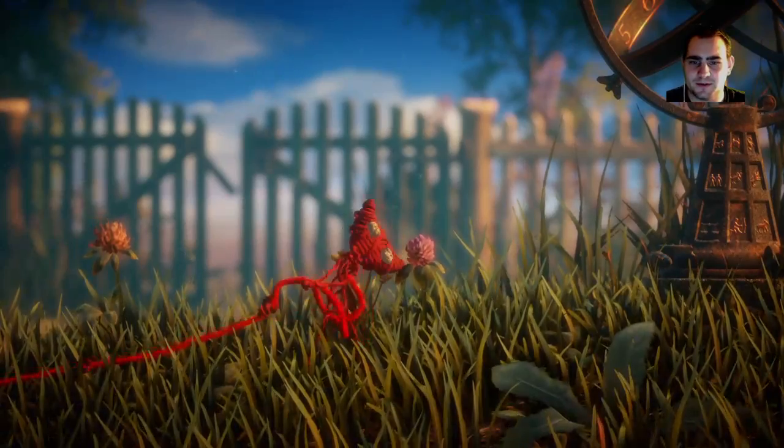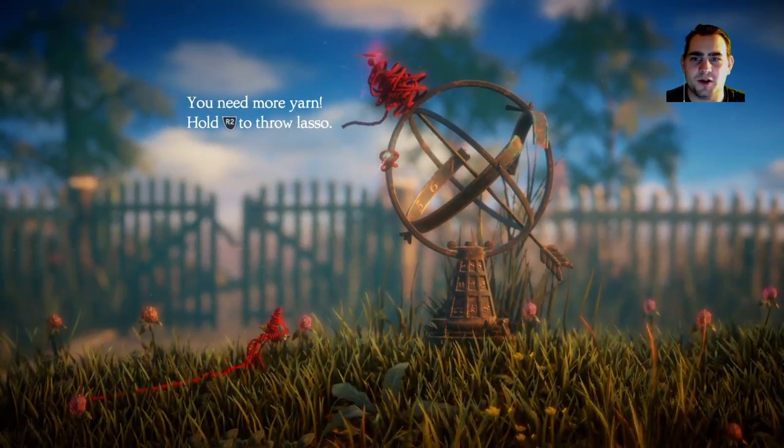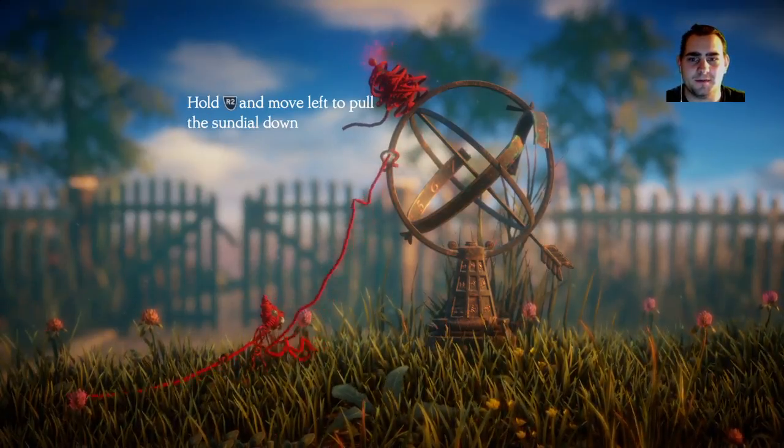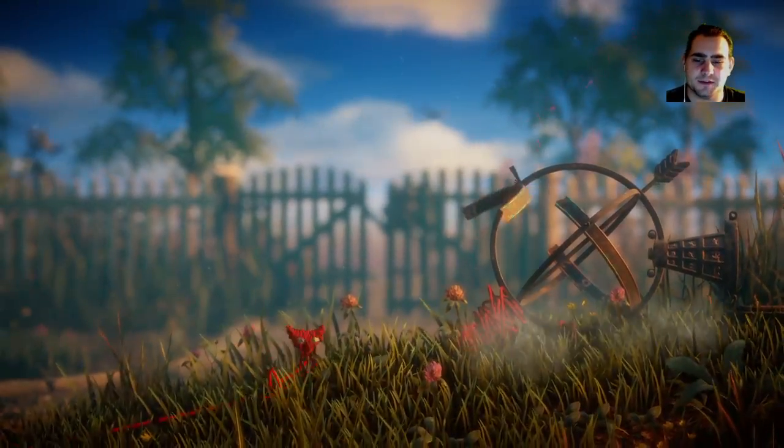And now we're having issues, so we can't make it any further. But there's a ball of yarn up there, so you need more yarn. Hold R2 to throw a lasso. Hold R2 and move left to pull the sundial down. So physics-based puzzles.